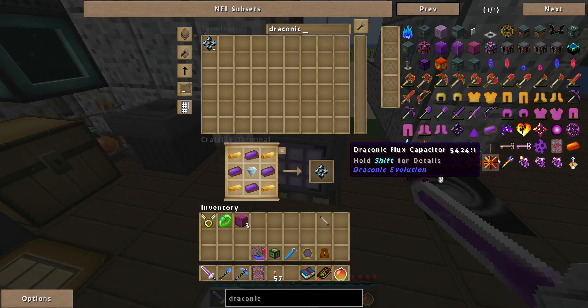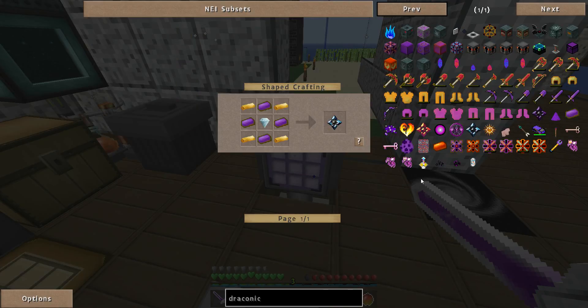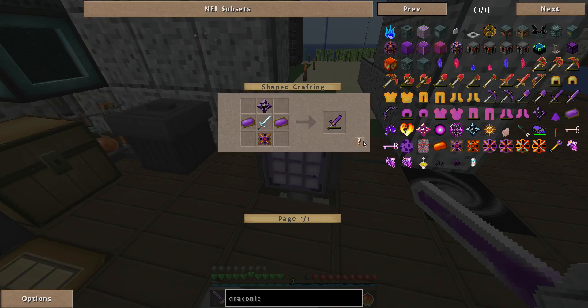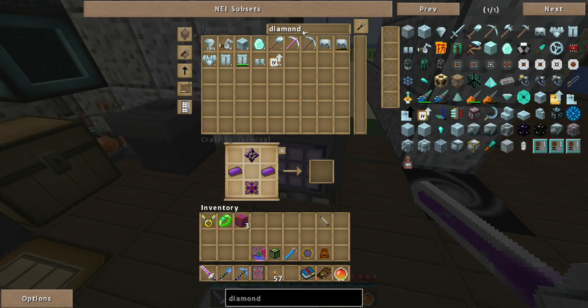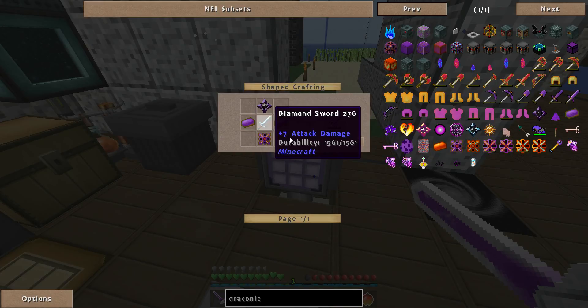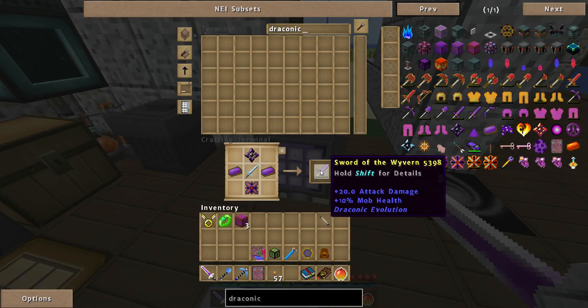Where was that? Here we go — wyvern core. We have a wyvern core. Diamond sword — I don't have a diamond sword. How do I have a wyvern energy core? How did I make that, and what do I even need to make it? Where's that sword? And then bam — sword of the wyvern.